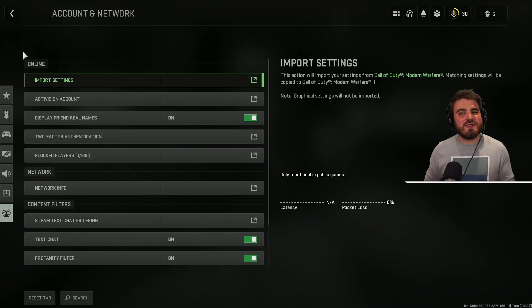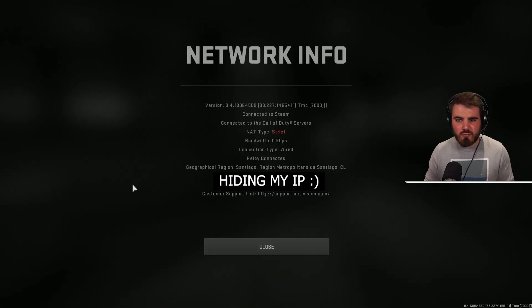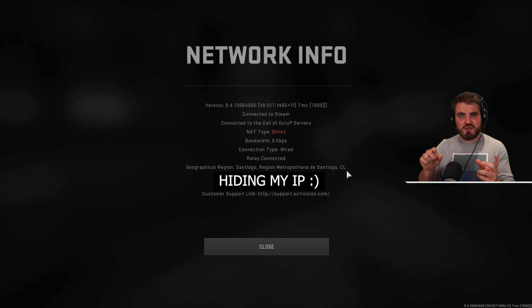All that's left to do is load up the game. Before searching for a game, check that the VPN is actually working. Go to Settings, then Account and Network, and click 'Network Info.' From here you can see my geographical region is Santiago, Region Metropolitana de Santiago, CL — CL meaning Chile. It'll show the abbreviation of whatever country you selected in the VPN. And just to really prove it's working, my NAT type is strict — normally without a VPN my NAT type is always open. The NAT type and geographical region should both match what you set in the VPN.